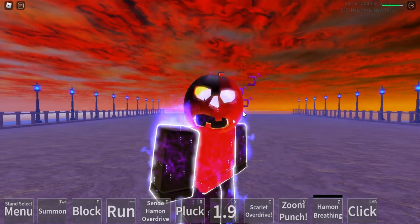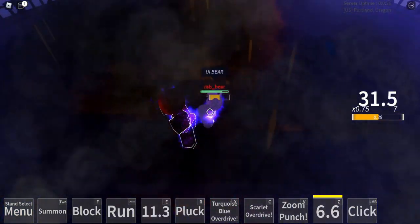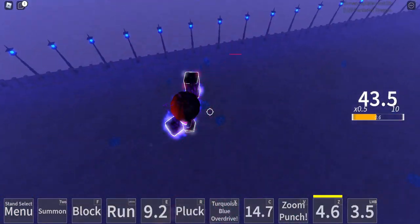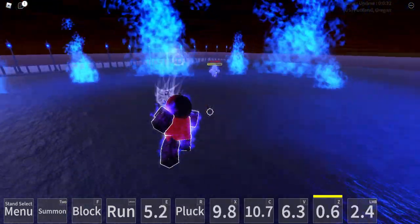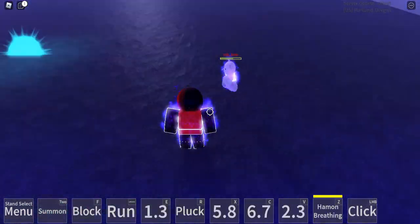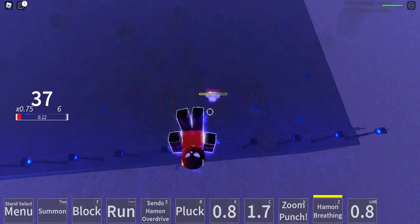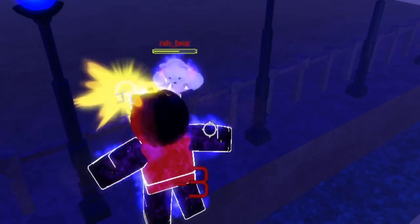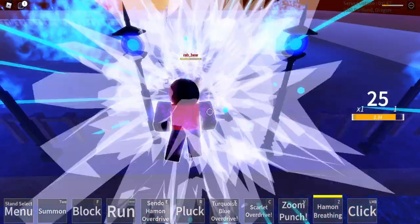Onto the next match — we're going against a Homin. I clicked them first and was able to get him on my M1s. I don't know how that did not give me super armor but it didn't. What is this true combo you're trying to do?